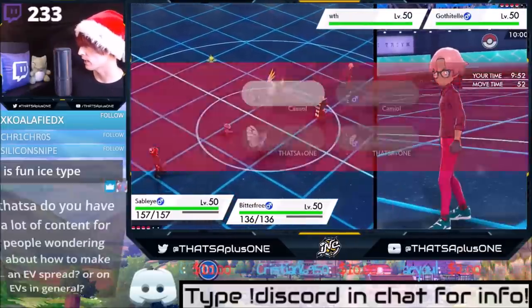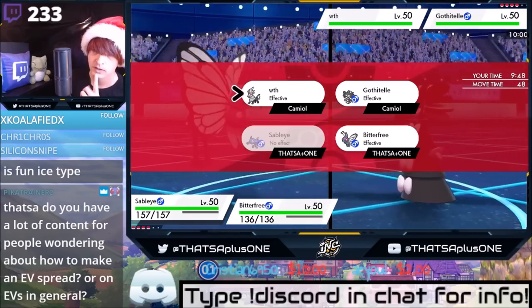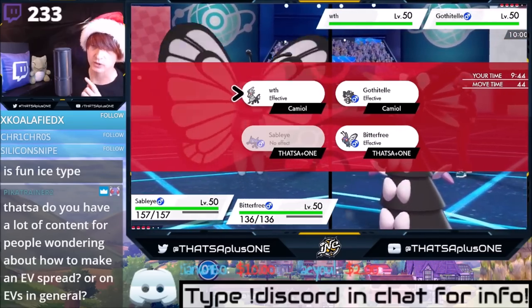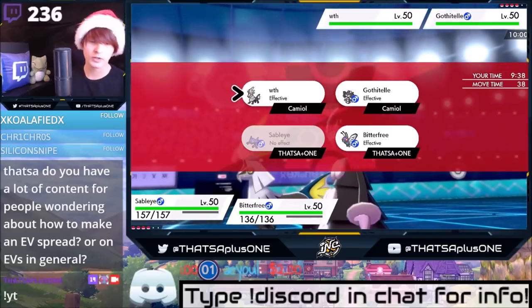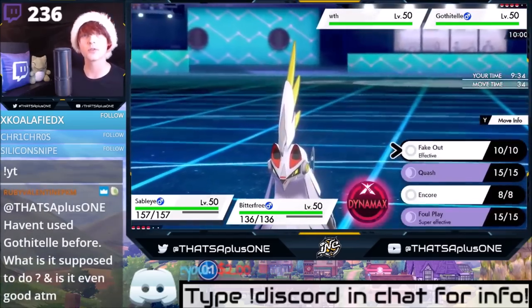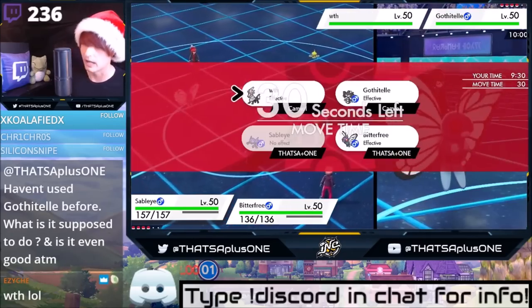Let's go for the Fake Out. Let me think about how I actually want to do this. You have a lot of content for people wondering about how to make EV spreads? Yeah, I do. I was talking about this yesterday. If you guys look at any of the YouTube videos for the VGC 2019-2020 team buildings that I did live, all of those go over how to make teams from scratch.